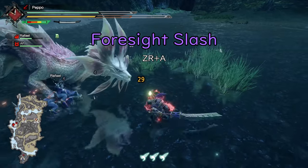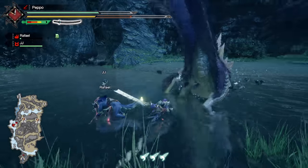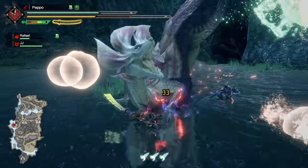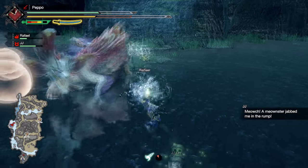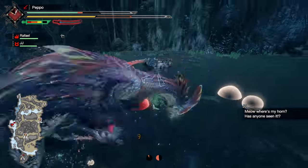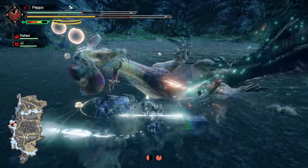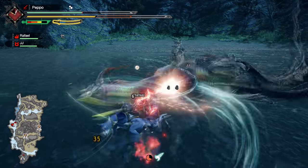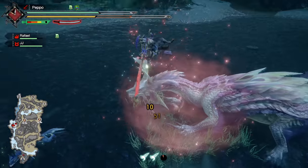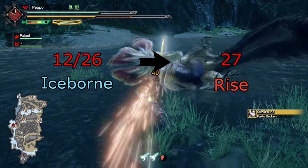Force Eye Slash now needs at least 1 pixel of Spirit Bar to activate the iframes — in Iceborne, 10% of Spirit Bar was required. It has slightly more iframes, but we still don't know if the Evasion skill will work with it again, and Hyper Armor is still there, though no frame data yet. The second part of the animation can still be cancelled with a Special Shift or Silkbind attack. The Blue Aura now activates after a fixed amount of time — about 0.750 seconds — after pressing ZR+A if timed correctly. You can adjust the direction of the slash more, around 90 degrees. Even if you don't time it correctly, the motion value is still 27; in Iceborne it was 12 untimed and 26 if timed correctly.